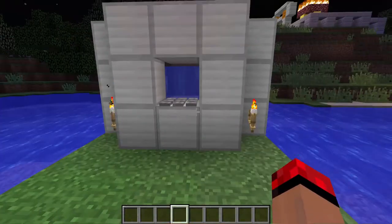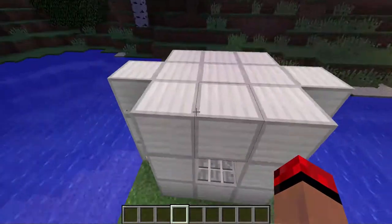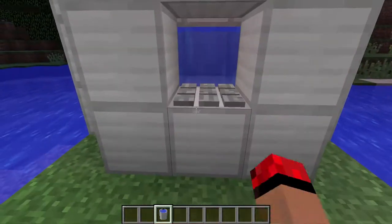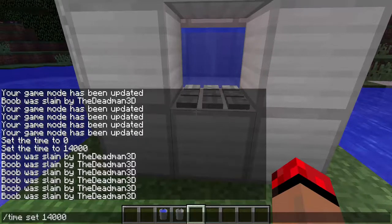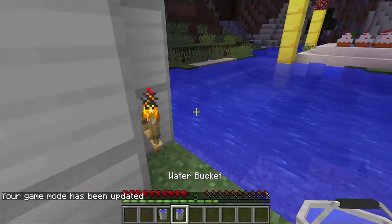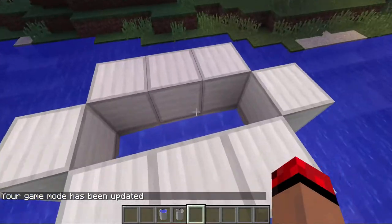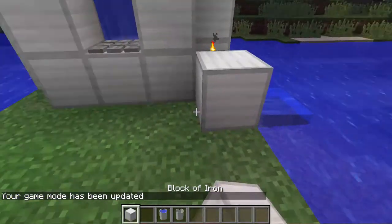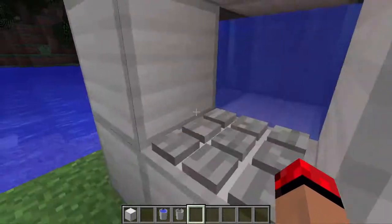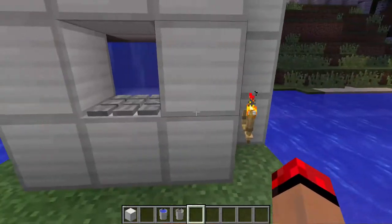Number six is the nice-looking infinite water source. I just put a little iron block here, and it's not hard to make — you just put water here and water here, and there you have an infinite water source. I'm in survival mode: bucket, boom — bucket, boom — infinite source! It really works amazingly. I love it because it's really easy to make, and it's perfect for skyblock or any similar game mode when you don't have a water source.